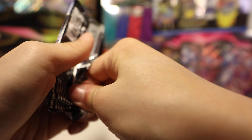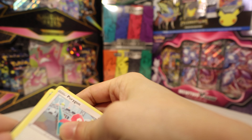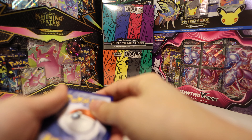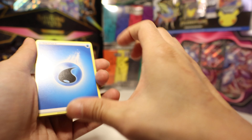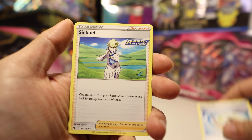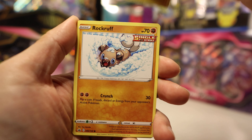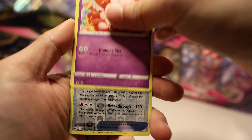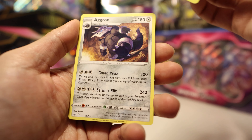We didn't get any hits last time, so maybe we will get luckier this time. Chilling Reign - give me Gold Snorlax. Dwebby, Echoing Horn, Sableye, Porygon, Grookey, Mareep, Rockruff, Snorlax, a Single Strike Urshifu Piercing, and an Aggron. Alright.